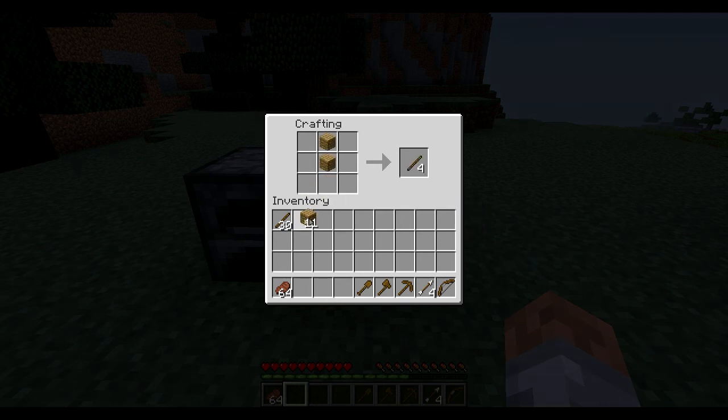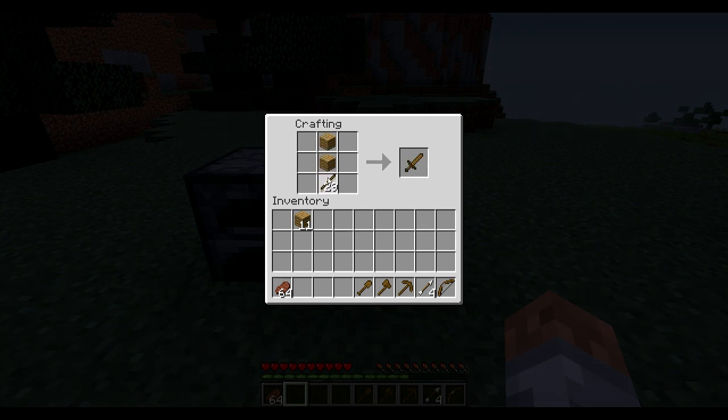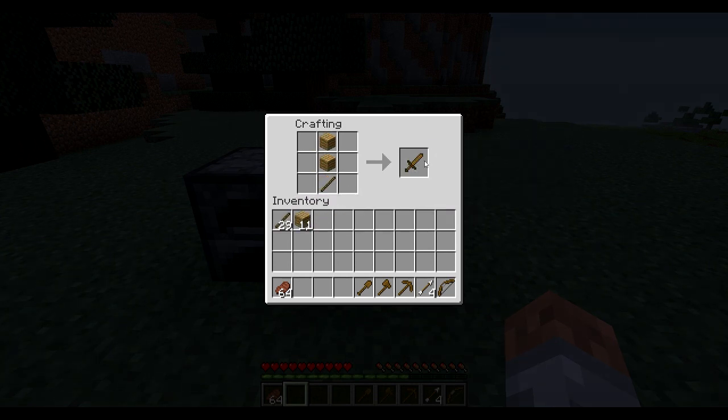Last but not least we're going to build the sword. You're going to put two plank woods as if you're building a stick and then put a stick down at the bottom, and there is your sword.